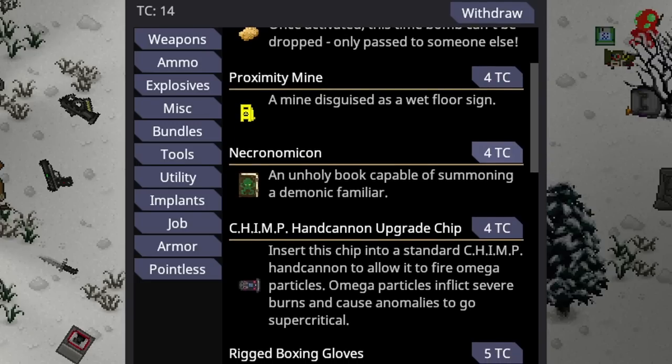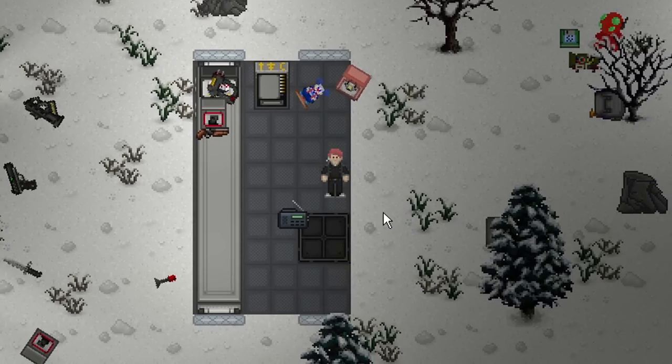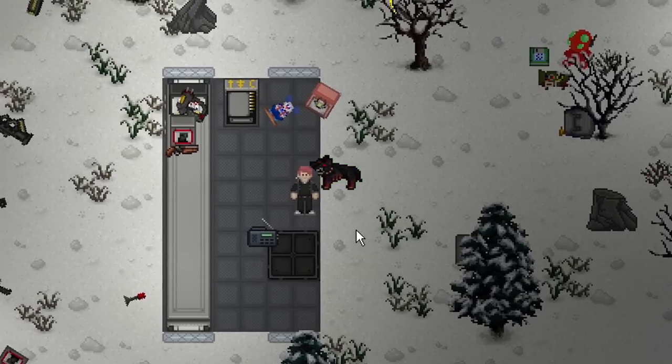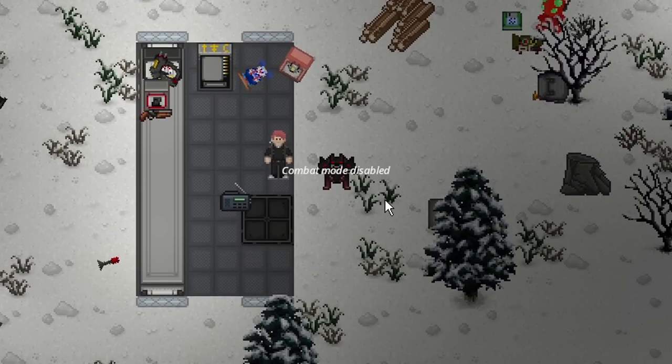Next up is the Necronomicon, an unholy book capable of summoning a Demonic Familiar. There are actually two ways of getting it — you don't have to be a Chaplain; you can also e-mag it out of a Piety Vendor. You pick it up, press E, and on the left side of your screen there'll be a Summon Familiar option. This opens a ghost roll for somebody to take on a Cerberus — basically a dog from hell. It cannot communicate with you but will obey you. It does quite a bit of melee damage, is fairly tanky with interesting resistances, and is a pretty strong companion for only 4 telecrystals — or 8 if you buy the E-Mag.